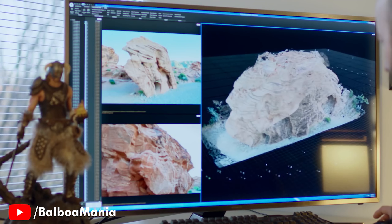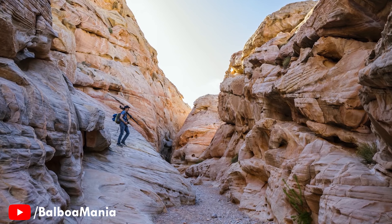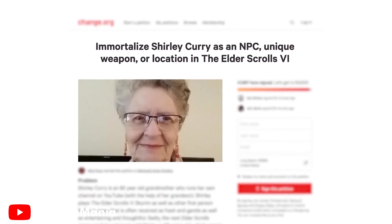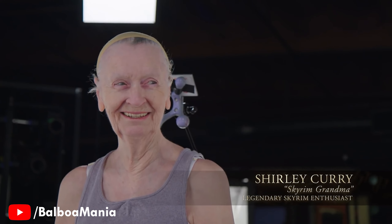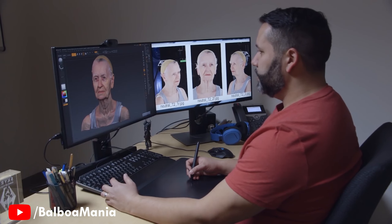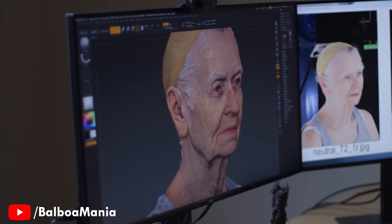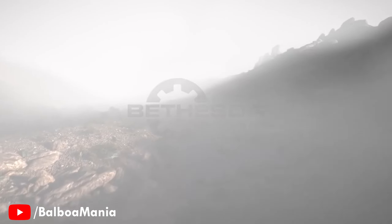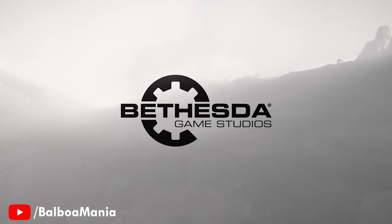The Elder Scrolls 6 will be incredible and we know this because Starfield looks incredible. After the incredible Starfield Direct and all the new details we have, we now know a lot more about Elder Scrolls 6, as these games will be using the Creation Engine 2 by Bethesda Game Studios. Let's take a deeper dive into Elder Scrolls 6 and what new features we can expect.